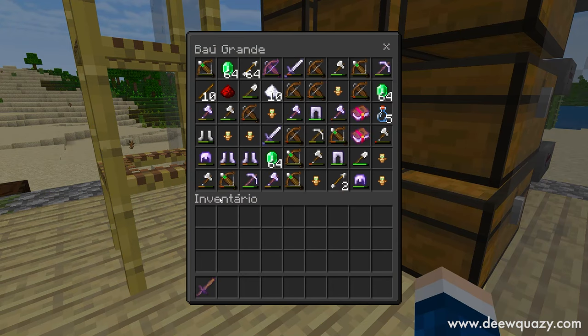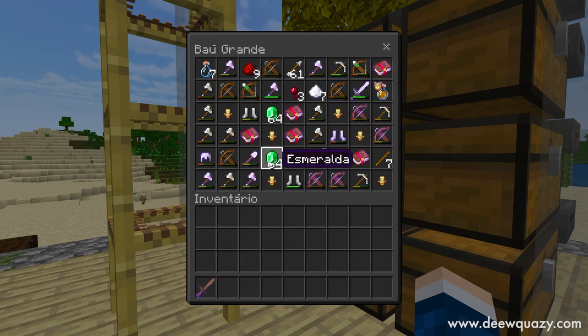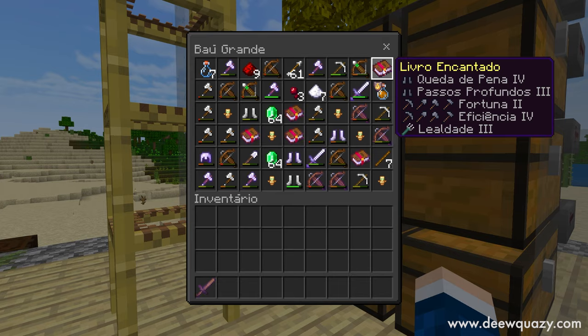Olha só a quantidade de itens que tem nesse baú — dá muito item. Dá esmeralda, totem da imortalidade, poção de resistência ao fogo, livros encantados.